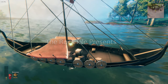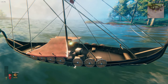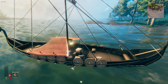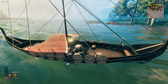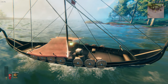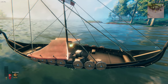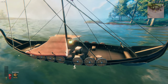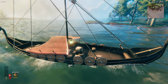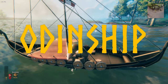Some of you may recognize this boat — it's the trailer ship from the vanilla game, created by Iron Gate solely for the purpose of making a trailer video. You can't craft it, and even if you spawn it from the console, the rudder doesn't work, so it's basically just a decoration. Until now — a new mod has recently been released that adds two new ships, and one of them is this working version of the trailer ship. The mod is called Odin Ship and it's available on Thunderstore and Nexus Mods.